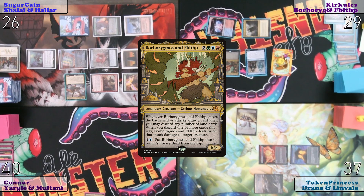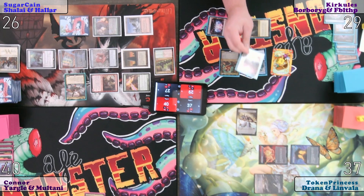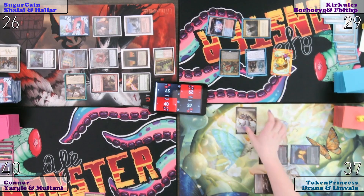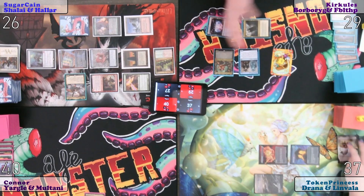It will enter the battlefield. I may draw a card and then I may discard any number of land cards. When I discard one or more cards this way, it can deal twice that much damage to target creature. So I will draw and choose to discard Stomping Grounds to deal two damage to Grand Abolisher. Because, you know, we get to showcase the new cards that way.